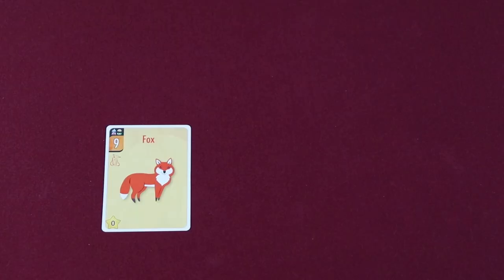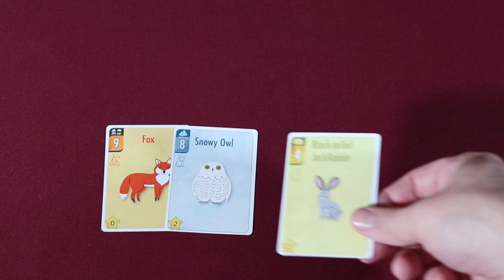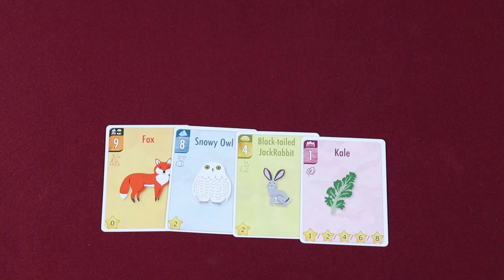Foxes are at the top of the food chain, followed by owls, then rabbits, and finally kale. These cards all interact with each other in unique ways.